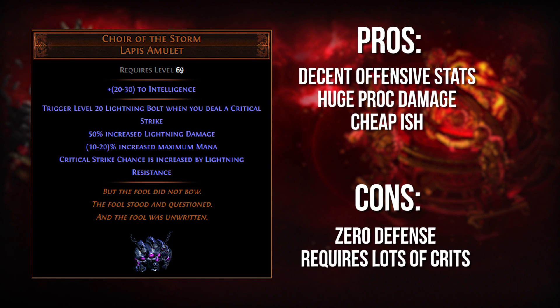The first item I have for you guys today is Choir of the Storm. Some of you guys remember this item from its glory days pre-3.0 before it was nerfed. What it used to do is give you a negative 30% lightning resistance, and in turn it would scale up your critical strike chance based on your uncapped lightning resistance. This was very powerful because it's very easy to get huge amounts of lightning resistance all over your gear — your boots, your gloves, your belt — all providing up to 45% increased critical strike chance just by virtue of how this amulet let you scale crit. So that was removed.